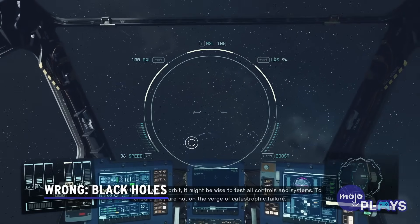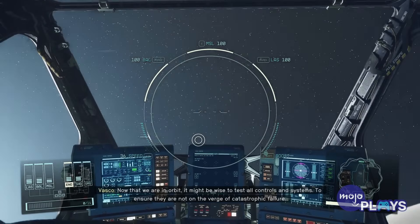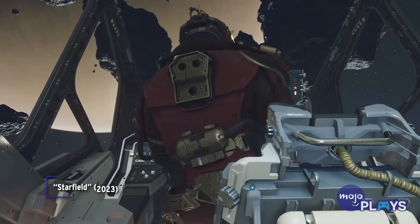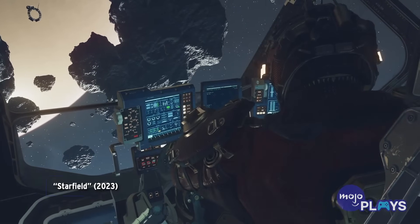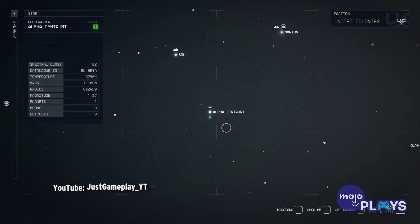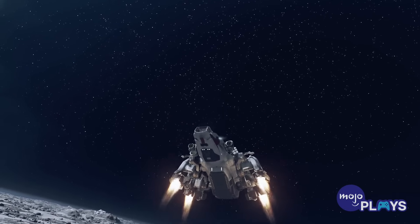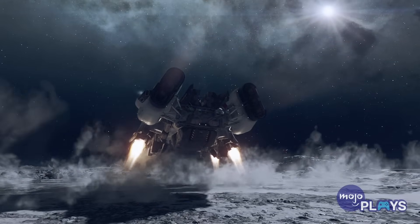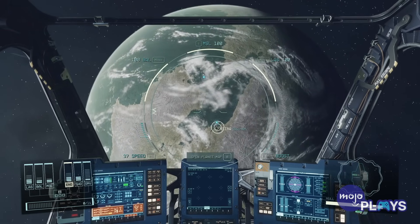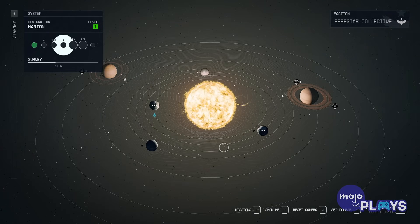Wrong: Black Holes. Technically, this isn't something Starfield really got wrong. The game's map stretches out about 50 light-years, which isn't all that large in the grand scheme of things. The total diameter of the Milky Way is over 100,000 light-years after all. The nearest known black hole to Earth is Gaia BH1, over 1,500 light-years away. So it makes sense for there not to be any in the game's map.